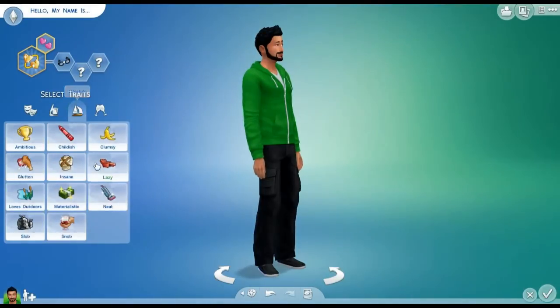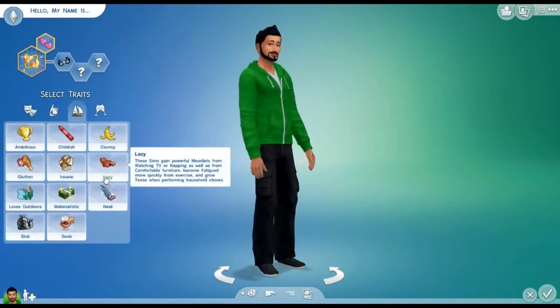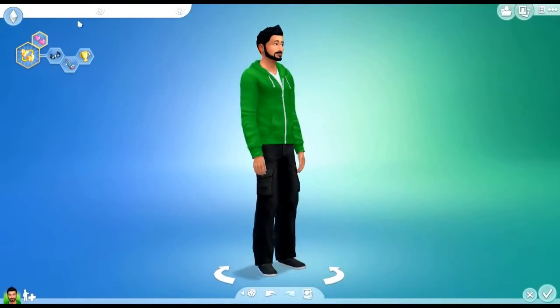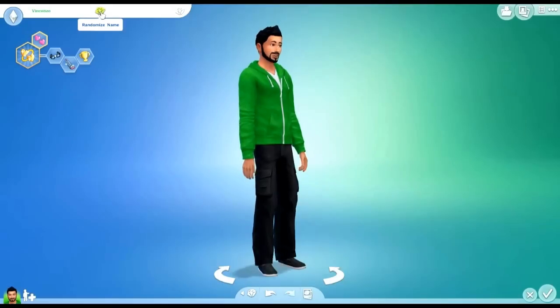The next one we're going to select — we want our character to be neat and ambitious. There we go. So now we're going to name him. Let's randomize — Tyler.